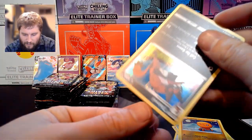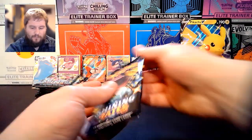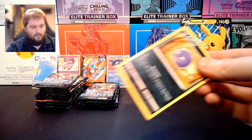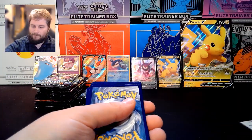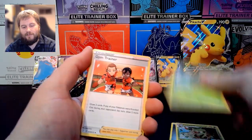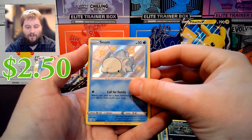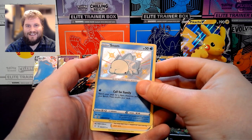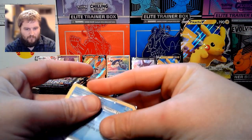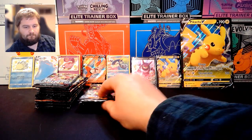Put Feeble in a sleeve to keep him safe, but I'm going to put him off to the side. We have Steel Energy, Thwacky, Tropius, Gym Trainer, Koffing, Gossifleur, Rowlet, Cufant, Spinarak, Snom, a Shiny — and Professor's Research. I don't know if the Shinies are technically considered a hit compared to normal sets, but I'm considering them a hit. I think they're pretty cool. Happy to get them.